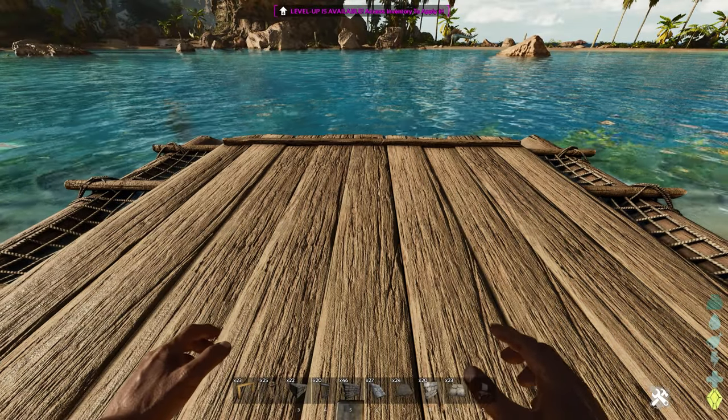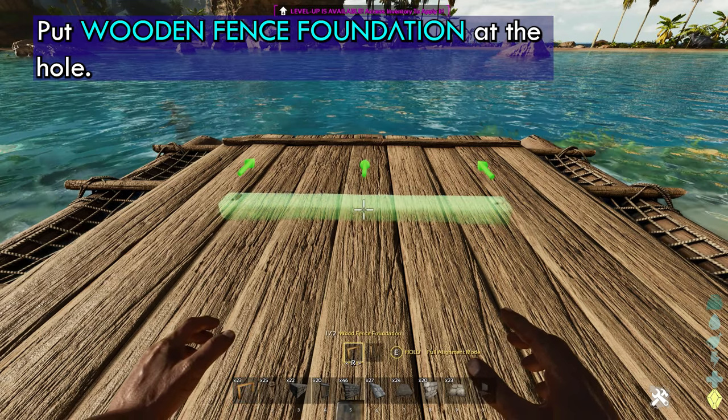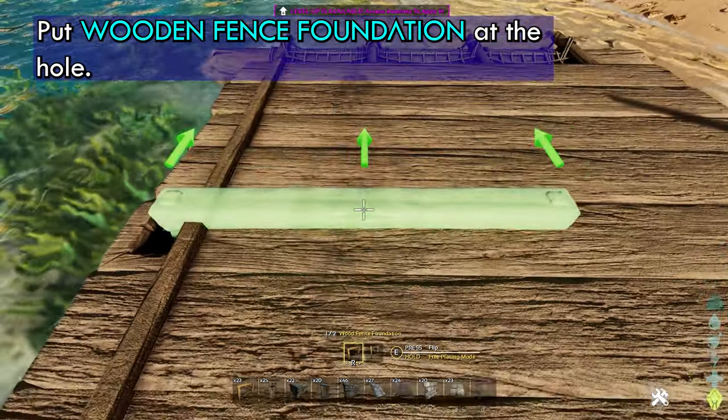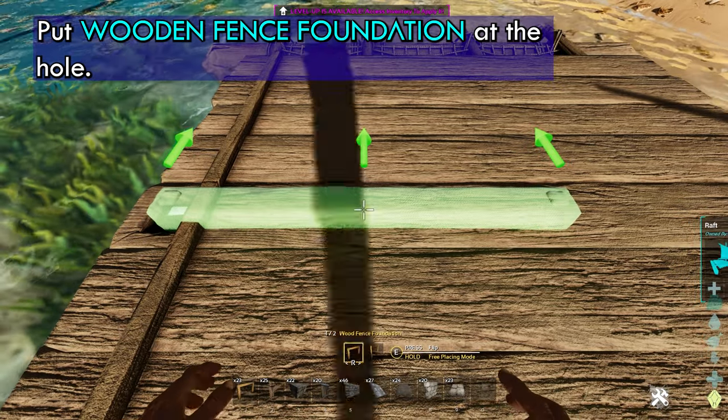We need to lower our foundation. So we need a wood fence foundation, and instead of full alignment mode, we're going to hold and put it in free placing mode. We're going to put it right at the hole there. Try to line it up as best you can — just like that.